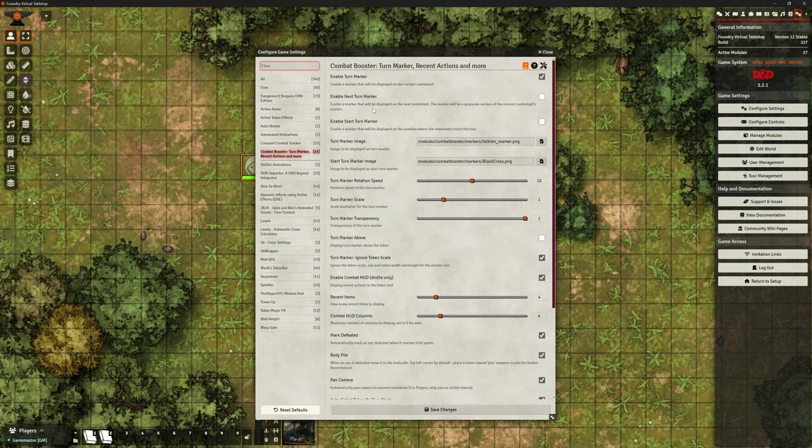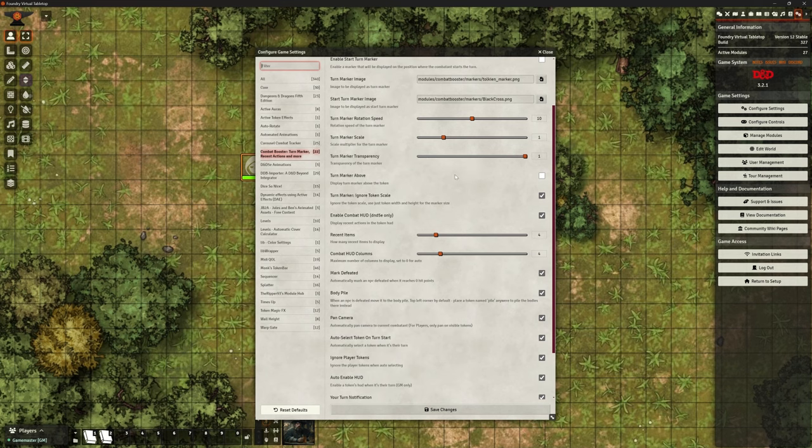You can also have an option that will tell you whose turn it is going to be next. If you've got those wonderful players who are distracted and all over the place, at least they can see, 'Oh, hang on a minute, I'm going to be next — I ought to be thinking about what I want to do.' You can change the images it's going to use for those if you want to, and you can change their size. These are just aesthetics you can change, moving that marker placement.